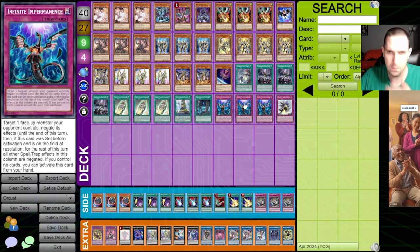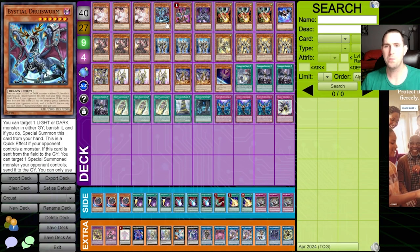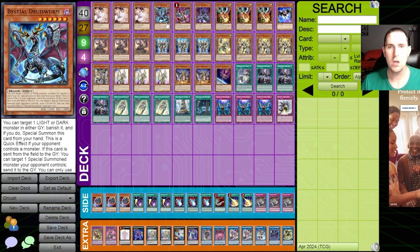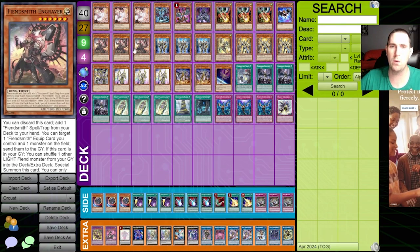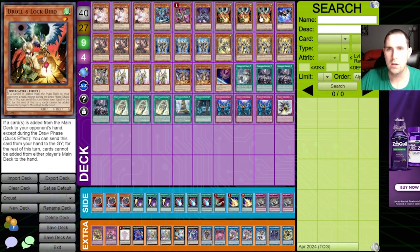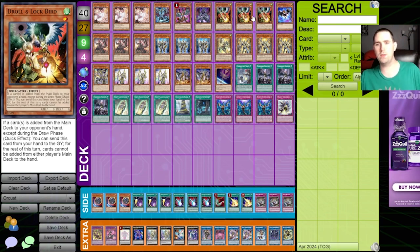Three Imperm is standard. The Saarineer and Bisteels are because they're level sixes — they're bodies and they deal with the Fiendsmith package, which is incredibly good for trading. If you're going to trade for anything in this format, Fiendsmith is probably the best bet. So that's our hand trap lineup: 12 hand traps with three board breakers totaling 15 going second cards — but all 15 are very strong going first or second.